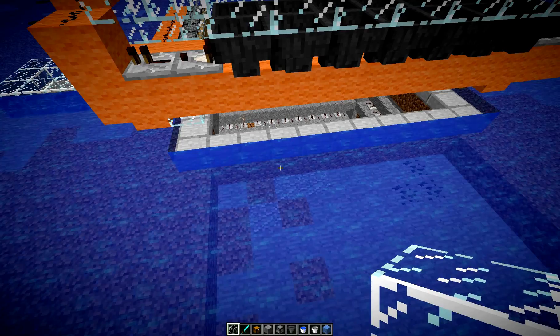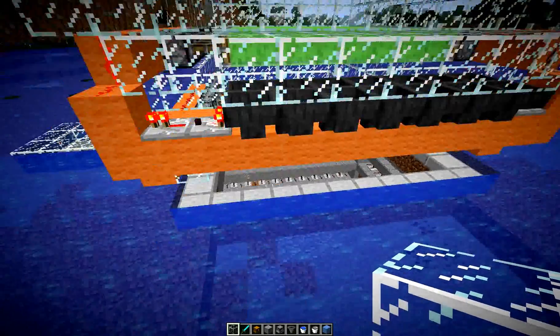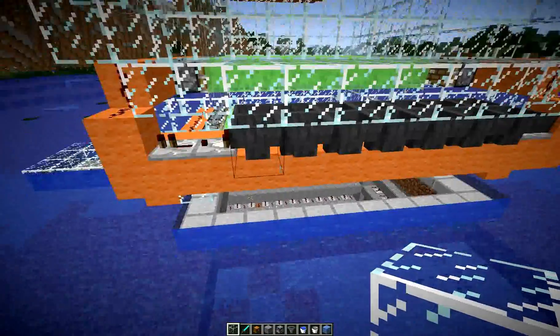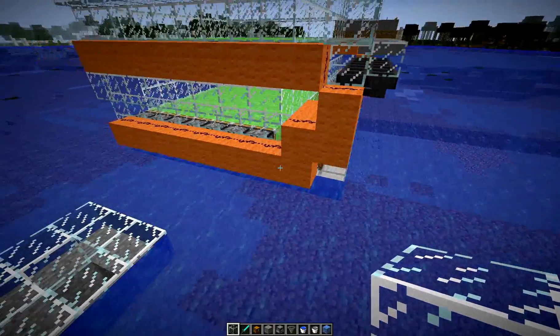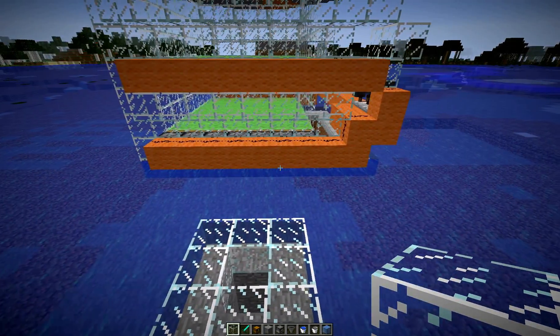You have to have the hole — I think it's 30 to 35 blocks deep. I went all the way to bedrock, but you just have to have enough space underneath so that when the witches drop, they die.